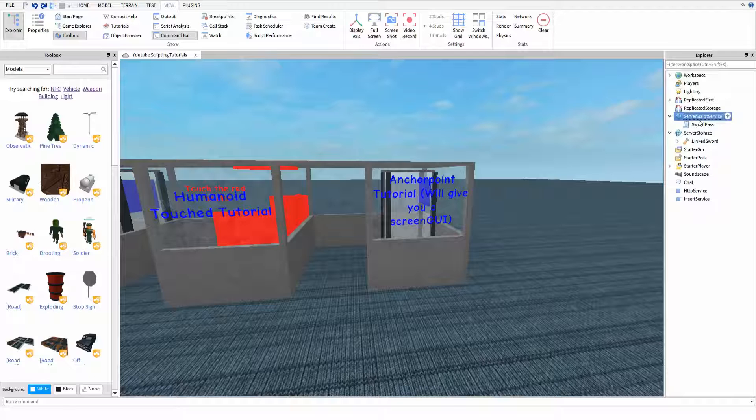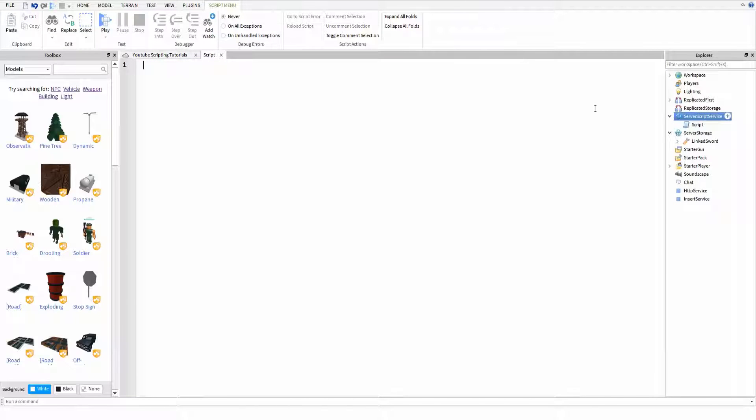So here we've got the sword in server storage in the place. This is server storage in studio with your place open. If you don't know how to do that, you just go to your places page, click these three dots, click edit, and that will open your place. I've already got my sword in server storage and I've already got a script in server script service, but I'm going to delete that and rewrite this script for you. Just for the sake of organization, name this something like 'sword game pass' and then open it up and type inside.